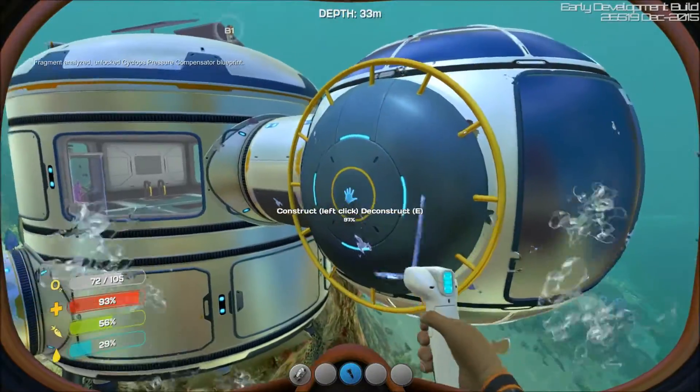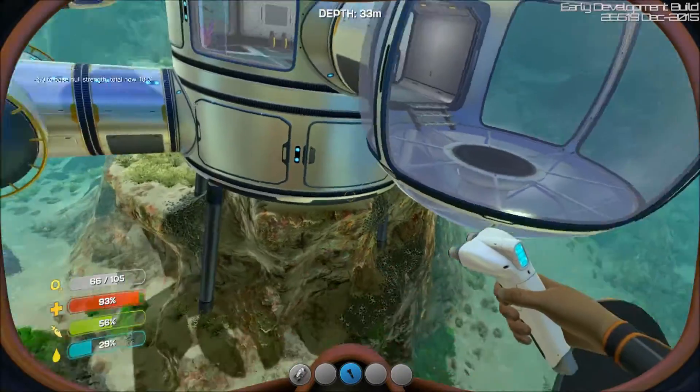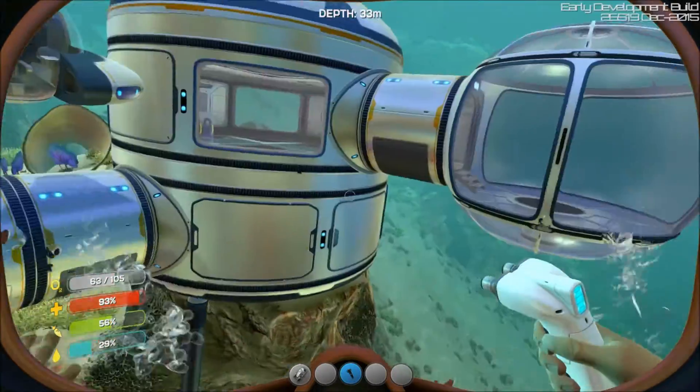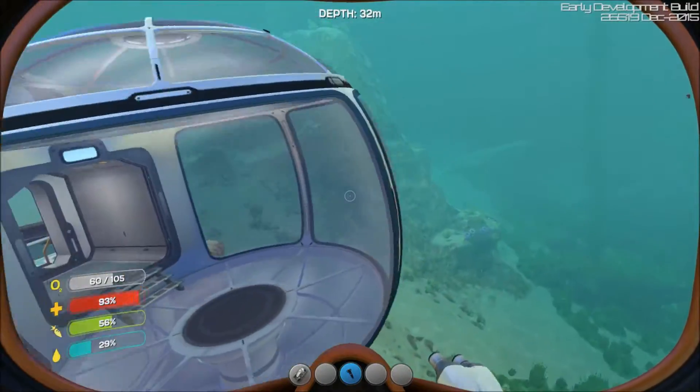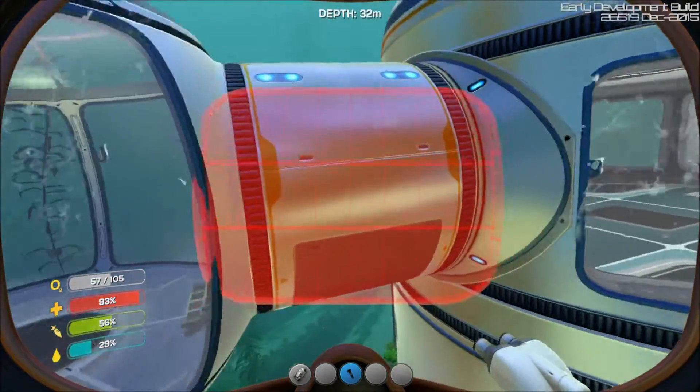As you saw in the second episode — Cyclops, pressure — this thing looks really cool, it's just awesome. What other parts... you don't need that big of a base, but I want a big base because it'll look absolutely cool, absolutely badass.